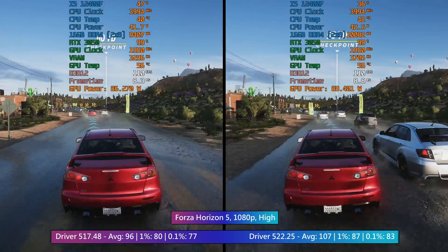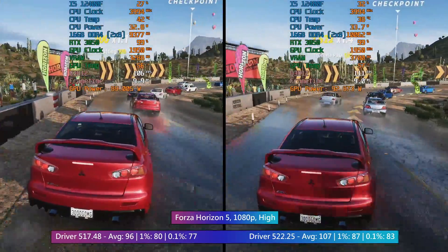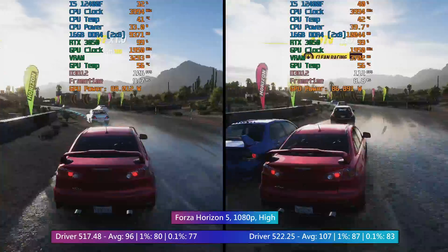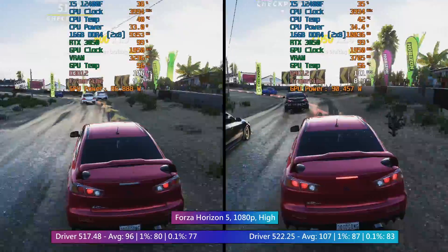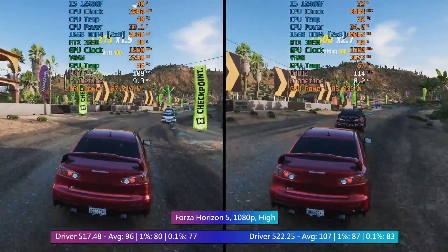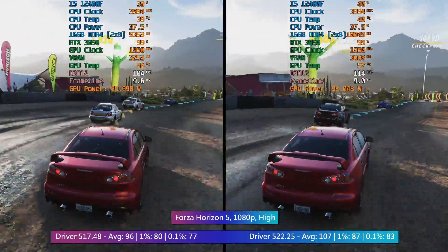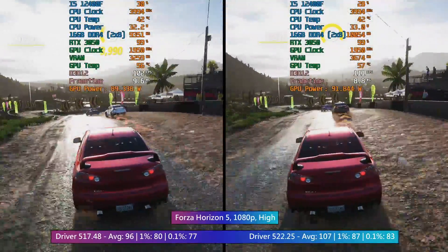Forza Horizon 5 really threw me off because this driver update brought with it an improvement of 11% on average with a massive boost to performance. The percentile lows also got better too. Forza has always been more than playable on the 3050 even at high settings, but this is a welcome improvement nonetheless because in those busier areas and action-packed races the smoother frame rate can be felt. I also read that a lot of these optimizations are more beneficial in CPU-bound scenarios, and considering multi-competitor races can be quite hard on the processor, perhaps that's why we saw such a big performance jump.